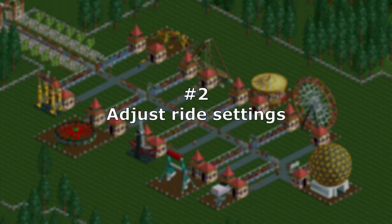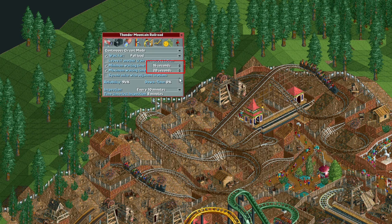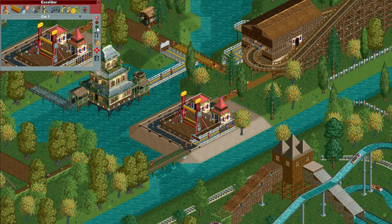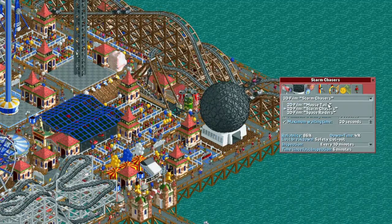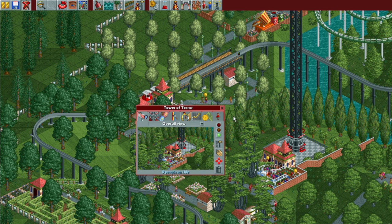Number 2 – Adjust Ride Settings. This includes adjusting the number of swings and rotations for certain flat rides, min and max waiting times, inspection intervals, and changing operating modes if available. All this can be done while paused. Furthermore, since you have to close a ride to change its operating mode, pausing the game has the added advantage of holding the guests in the queue line after a new mode is selected and you reopen the ride.